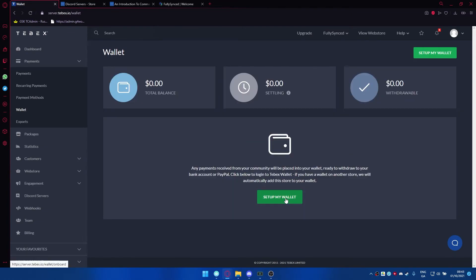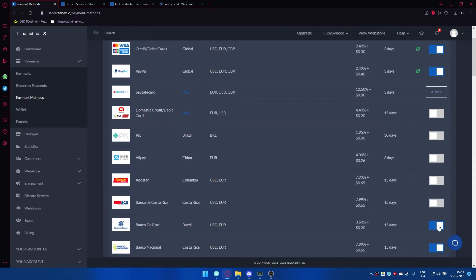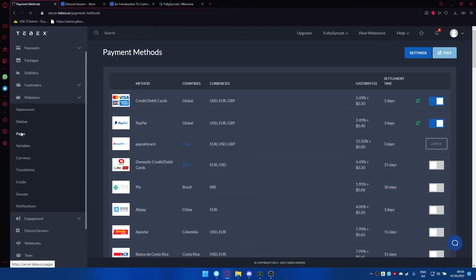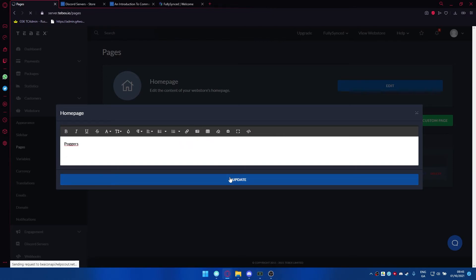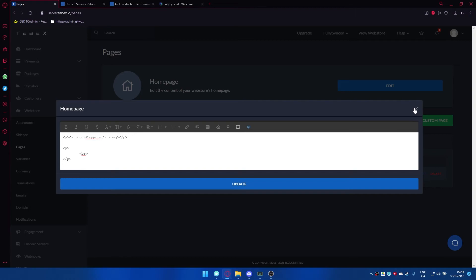One important thing - go into your wallet and set up your payment methods. I'd always recommend just accepting credit/debit cards and PayPal and turning off the rest. Unfortunately there's no single button to turn them all off - you do need to manually go through them. Also make sure you set up all your banking details and link your PayPal account so you can get paid. In the web store pages tab, you can customize everything - for example, change what your home page looks like by typing whatever you want, adding tables, images, and HTML. It's pretty instant once you press update.